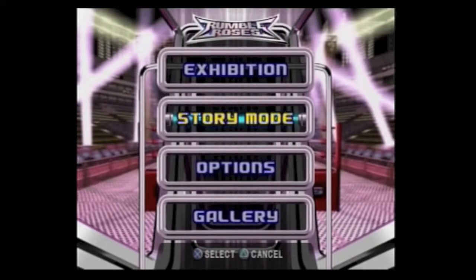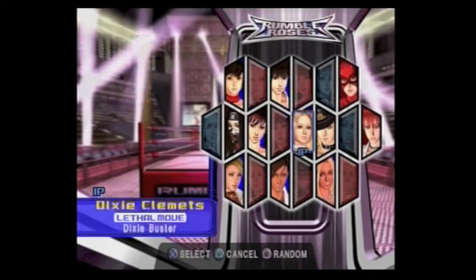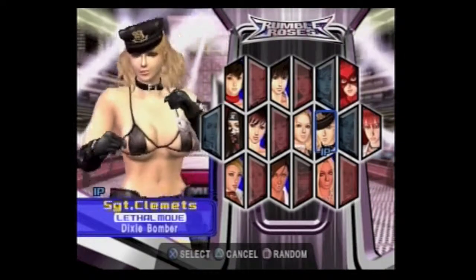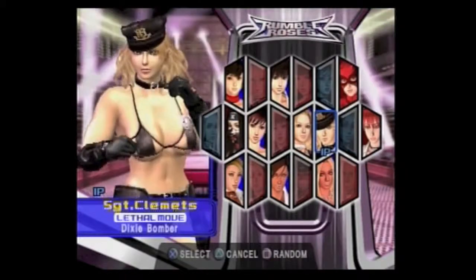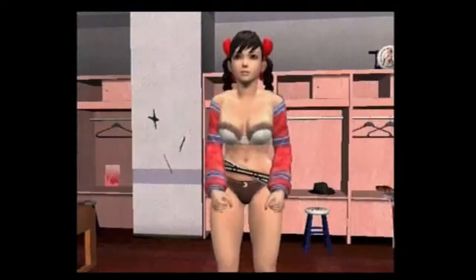The game has three main modes: Exhibition, Story Mode, and Gallery. Let's start with Story Mode since it's mentioned on the back of the box. You choose one of the roses that are unlocked and then you play through the Story Mode that will confuse, delight, and later on help you make sense of it all. Well, maybe.